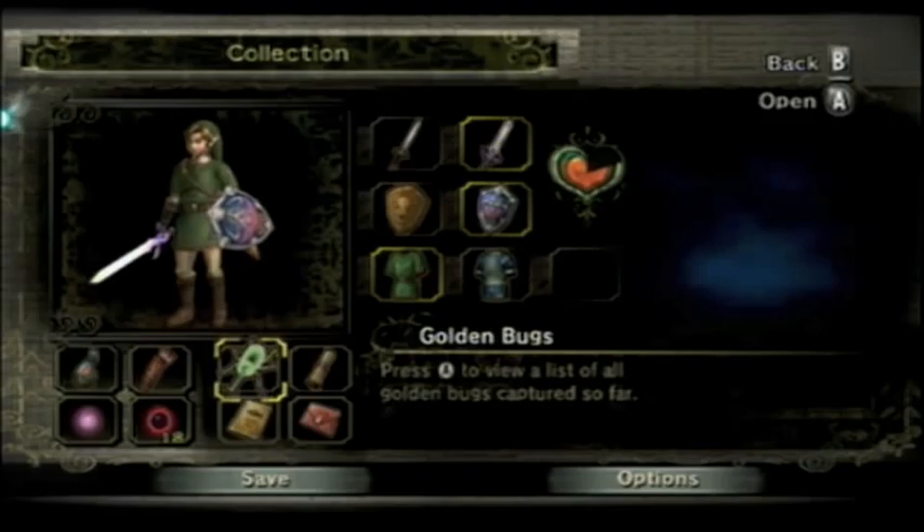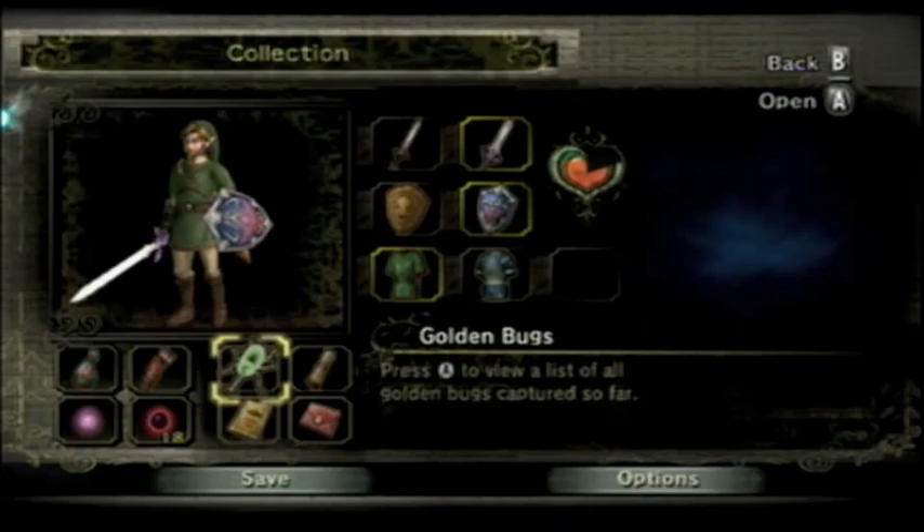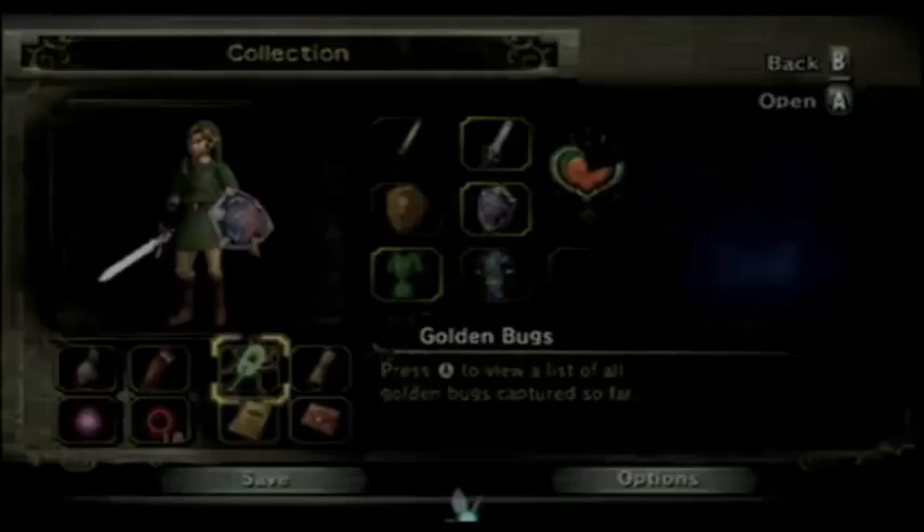It doesn't have a main character. In FF12, they can't seem to decide whether it's Vaan or Ashe or Balthier who's the main character. I hate Vaan — he's like a medieval Jersey Shore character.